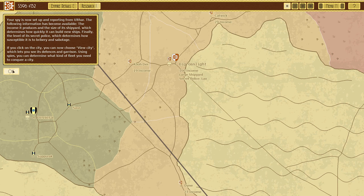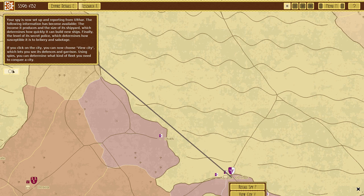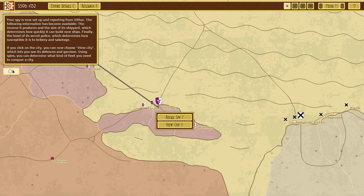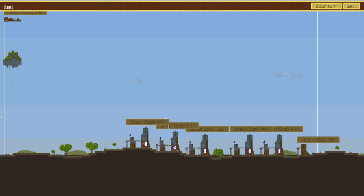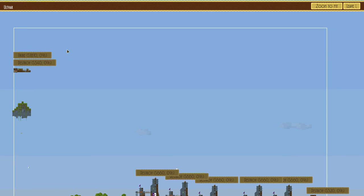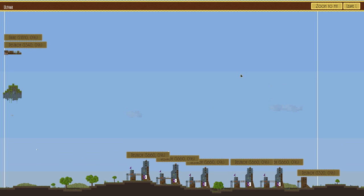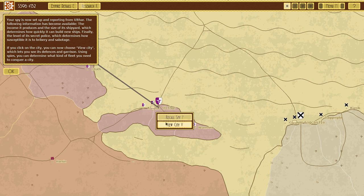Your spy is now set up and reporting from Ulfar. The following information has become available: the income it produces, the size of its shipyard which determines how quickly it can build new ships, and the level of its secret police which determines how susceptible it is to bribery and sabotage. That city is pretty heavily defended - only got the one ship and 0% chance of bribe. We're not conquering that city for a while.